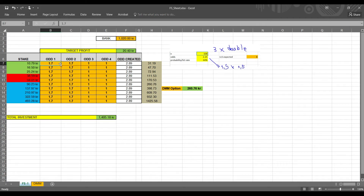Let's say you find two matches at 1.7 and 1.7. The combined odd is 2.89. You stake 10.79 in order to win 20.40 as a clean profit. The total money you get back is 31.19, because it's 10.79 multiplied by 2.89. If you subtract 10.79 from 31.19, you have your clean profit of 20.40.